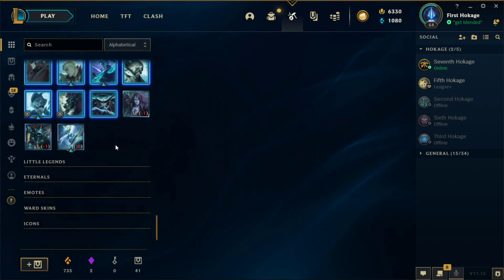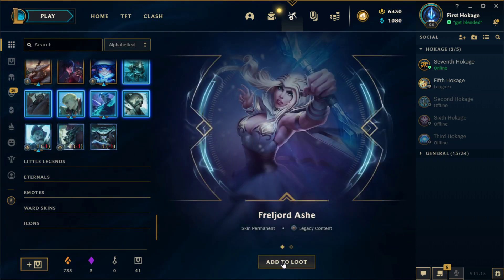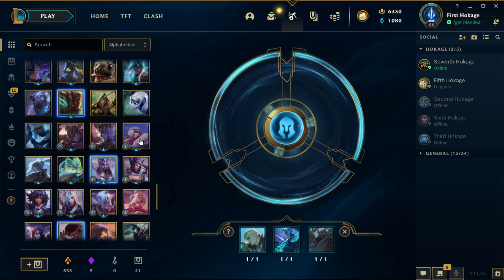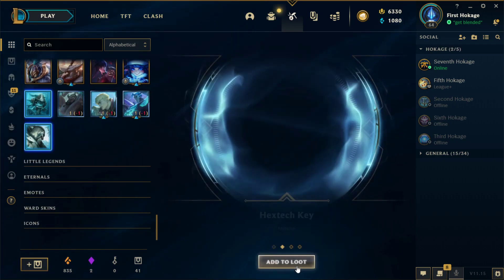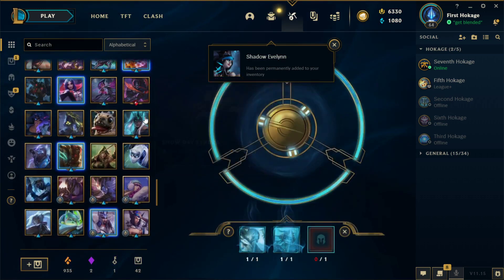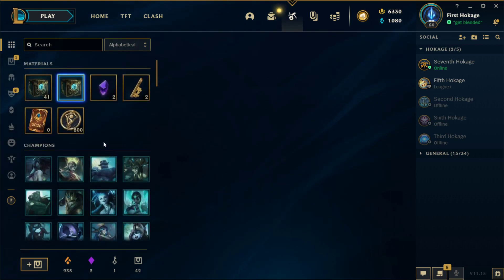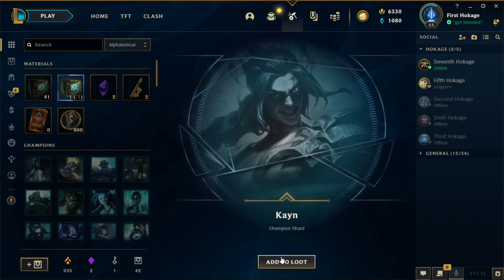Alpha Infernal Varus, not bad. Only got a couple more. Early Orda Ashe and orange essence — one more re-roll. Got one more after this. Hextech Chest, Hextech Key, 100 orange essence, and Shadow Evelyn — high value right there! Two Infernal Varuses — Cosmic Queen Ash, not bad. Open this Hextech chest — boom! That was fun.